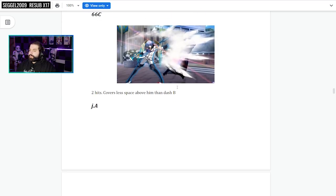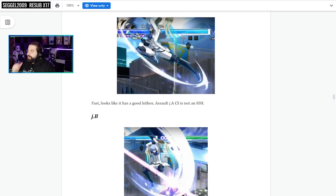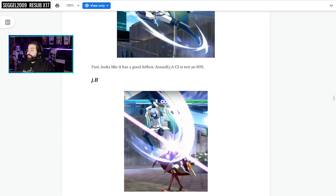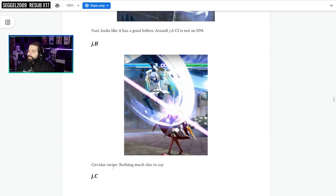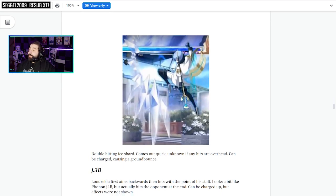JA is fast with a good vertical hitbox as well. JA off of assault is not an instant overhead — it's not like Phonon or Mika or Wagner. JB is a circular swipe, nothing much else to say. JC — this is the button I thought was J2C but it's not — it's just JC. Double-hitting ice shard, comes out quick. Unknown if any hits are overhead, but it can be charged, causing a ground bounce. If you fully hold JC, I imagine you get more blockstun and if it hits, ground bounce and more hits.